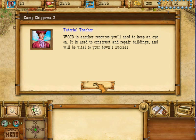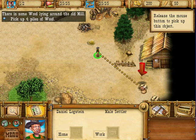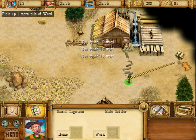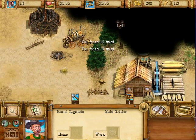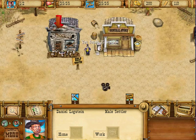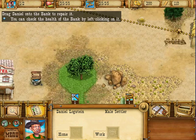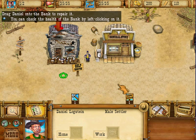Now that we've gotten most of the gold back, he's talking about the second resource, which is wood — or lumber, call it whatever you will. We're just going to steal them from this lumber camp here; nobody looks home. Now we have the resources we need to repair the bank. To repair banks, or any building for that matter, you just drag it on — that's how you do pretty much everything in this game.